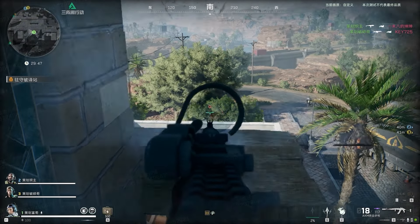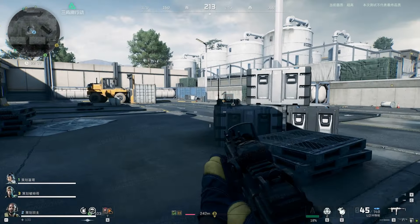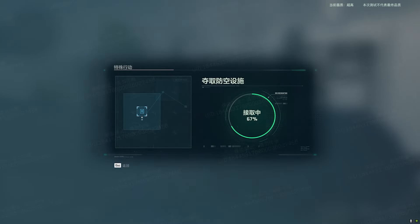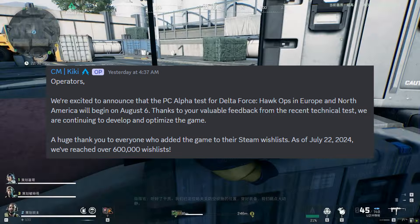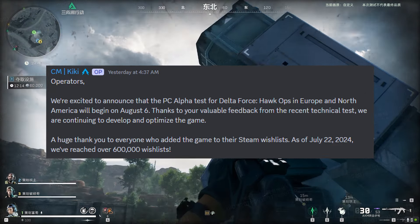As many of you know, the Hawk Ops alpha was actually supposed to have already started by this time — late July. July 18th was the original start date, but unfortunately it was pushed back due to some issues found during the closed technical test. Based on feedback and gameplay footage from other content creators and the official discords, the game ran pretty smoothly, so it's not exactly clear why the alpha needed to be delayed. Whatever the issues were, I can only hope they've been resolved heading into this alpha.